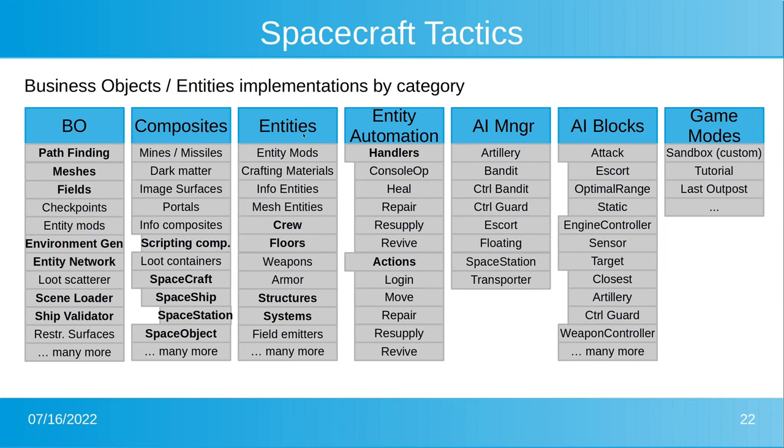Then there are different entity types: crew members, floors, structures, systems, entity automation, AI manager, and AI blocks. All three of the latter are needed for AI — entity automation controls crew and automates certain actions, while AI manager and AI blocks control the ships. There are also modules controlling certain game modes like sandbox, custom game mode, tutorial, and Last Outpost — the main missions. Some other game modes are not yet implemented.